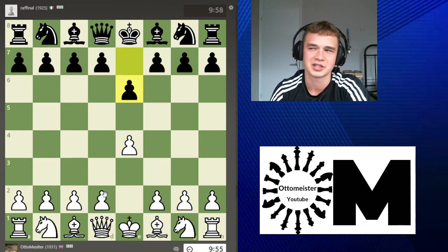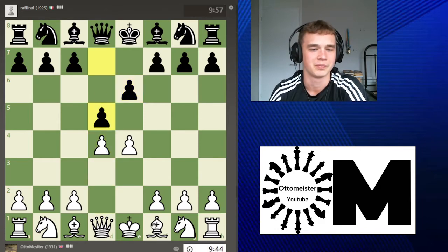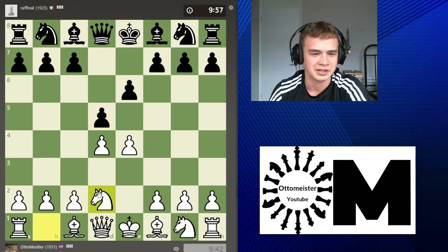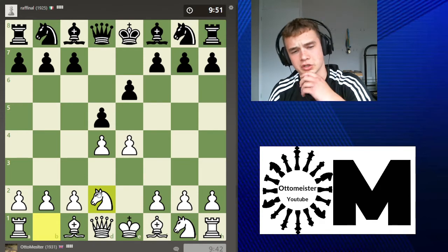I start with e4 and he plays the French. I kind of hate playing against the French. Should I play the main line or the King's Indian Attack? I don't really know the King's Indian Attack that well, so I'll just play the main line — I don't know it that well either, anyway.